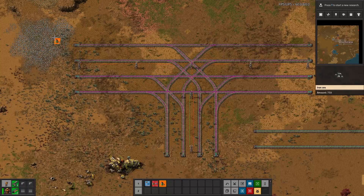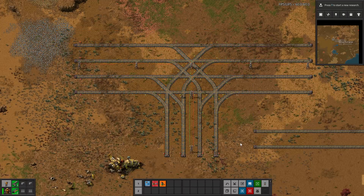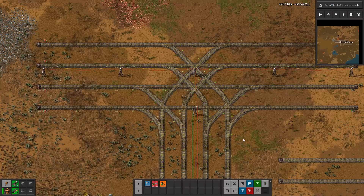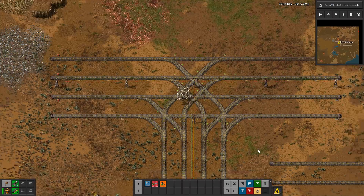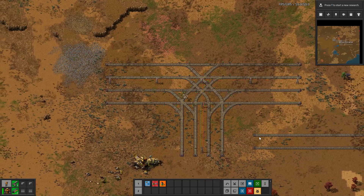At this point we just take this planner and drag it over the area. I'm going to turn off my bots for a moment, then select the area and it's going to go ahead and place signals. I'm going to let my bots place them and then after they're placed we're going to compare it to the original junction and see how it compares.